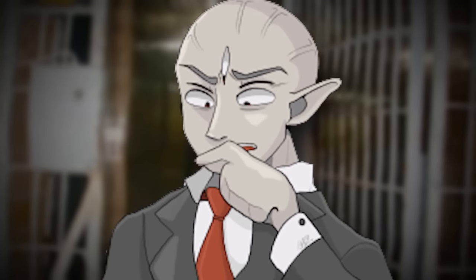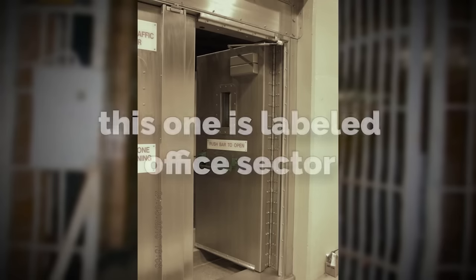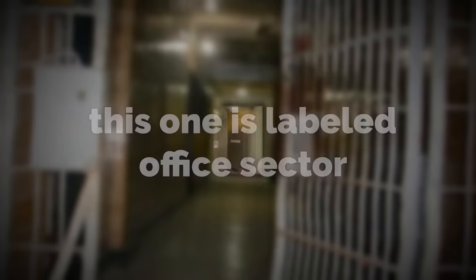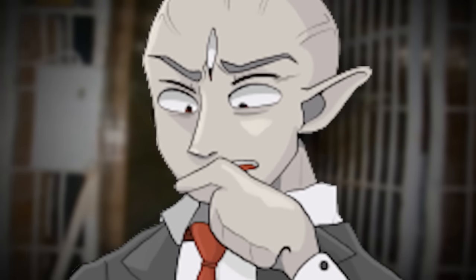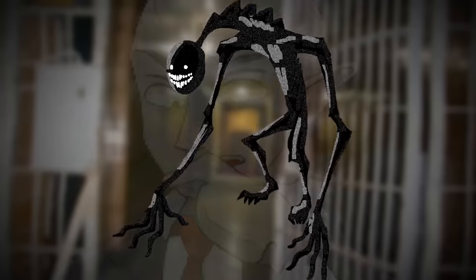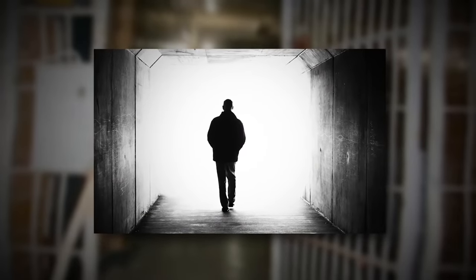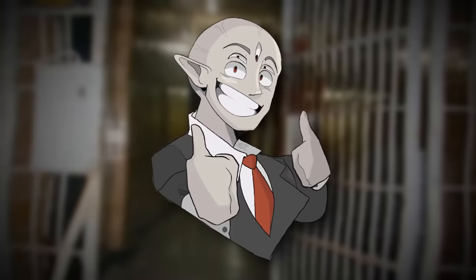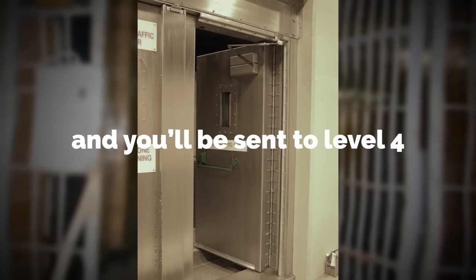Level 3 is also sort of dangerous because of the entities and the crazy layout, but you'll need to run around until you find a door labeled 'office sector.' When you find that, open it up or run through it. It might be pretty difficult to find especially if you're being chased, but the best way is to run as straight as possible. Once you do find it, run through it and you'll be sent to level 4.